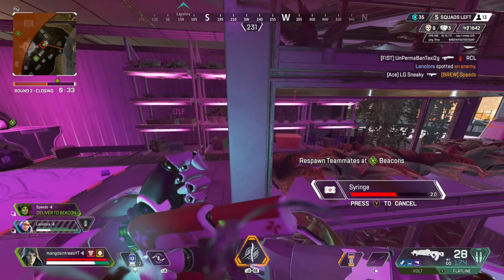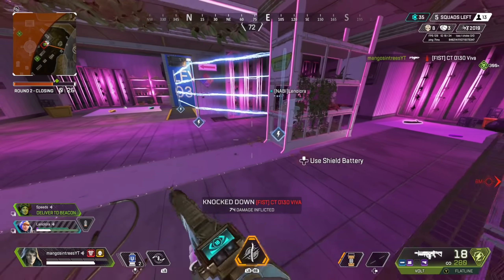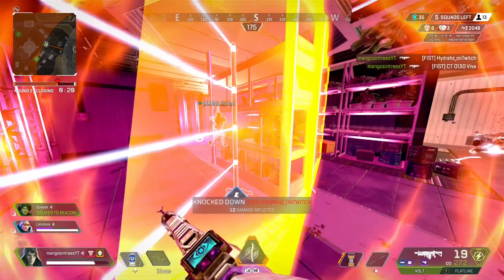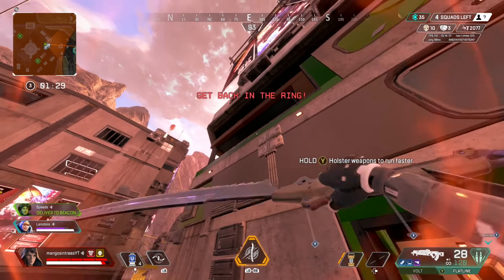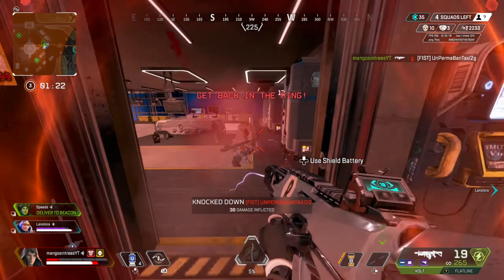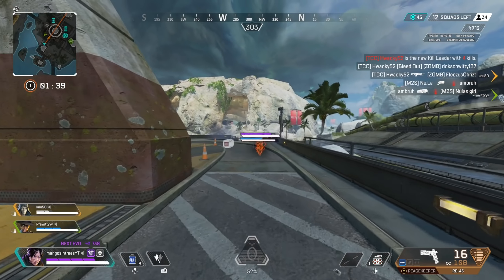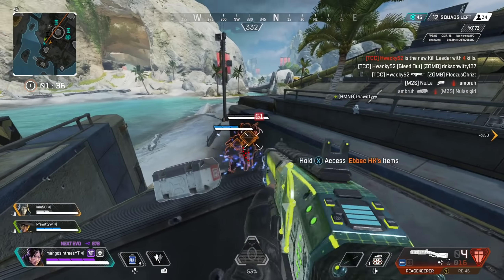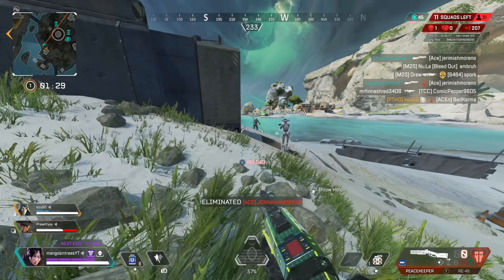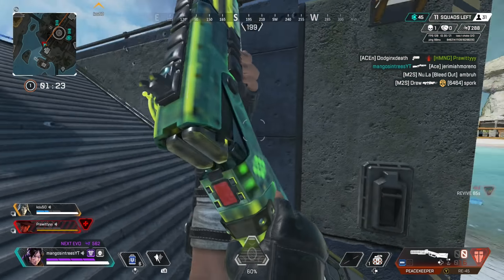The second movement technique is slide jumping and jump sliding. This is a very simple thing most of you aren't doing in fights that could have the biggest impact on winning those fights. A slide jump helps you close the gap quicker than simply running and is a little more unpredictable, but incorporating it during fights is what makes the real difference. The trick is being able to do it at the correct times — for example, if a team is staring you down, you most likely won't want to slide jump across an open field into no cover. Try to use distractions and line of sight to your advantage.